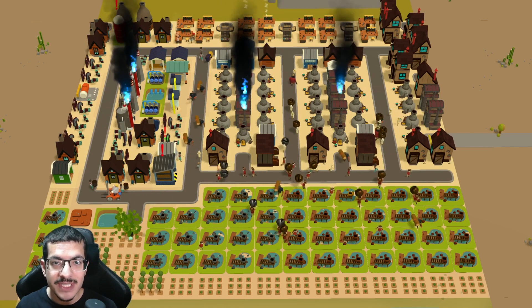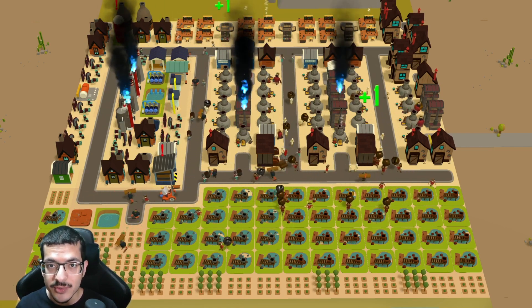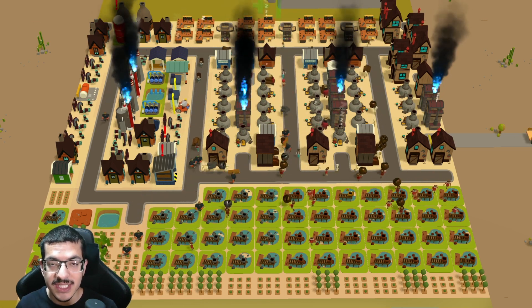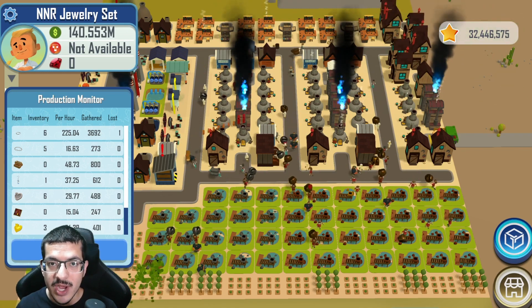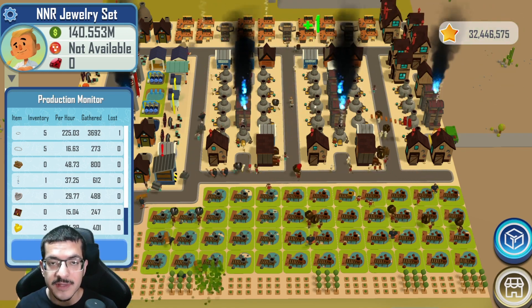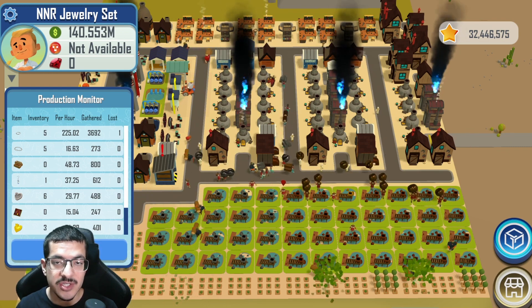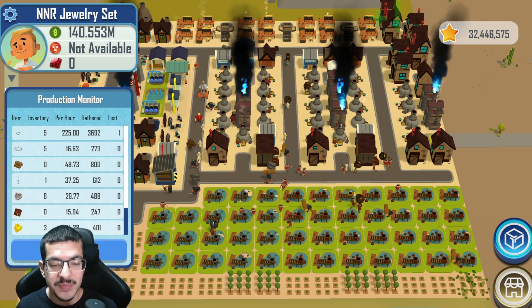This is my jewelry set build showcase. I'm going to show you how this build is performing, how to craft jewelry sets, what every building is making, and near the end I'll show you what it looks like on the visualizer. This build is doing about 15 jewelry sets per hour, which is pretty good — good enough for top 1200 — but it could be optimized further, pushing it to 18 or 20 per hour.